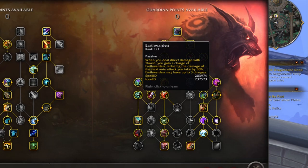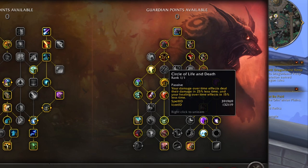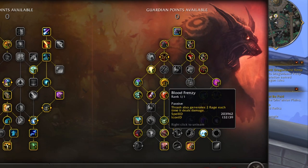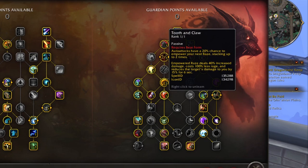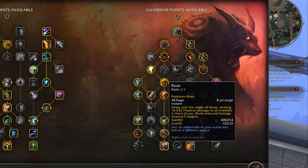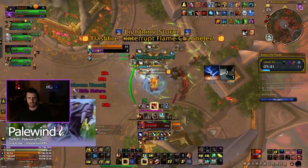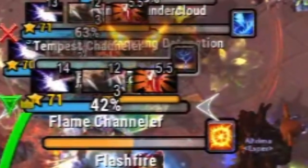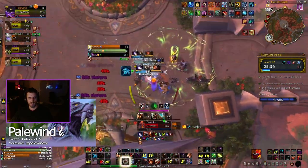I also pick up reduced frenzied regeneration cost — not part of a standard build, but the ability to heal myself more often is absolutely invaluable. I pick up earth warden too — a classic every bear used to have — where every time you thrash, auto attacks do 30% less damage for the next three hits. Then circle of life and death for some damage increase, blood frenzy for more rage, and obviously raise — which takes the class-defining tooth and claw talent and makes it AoE, spreading the 15% damage reduction debuff to all mobs in front of me.